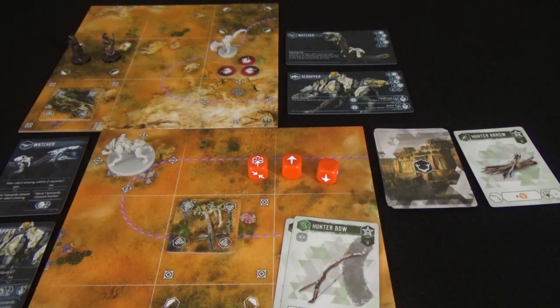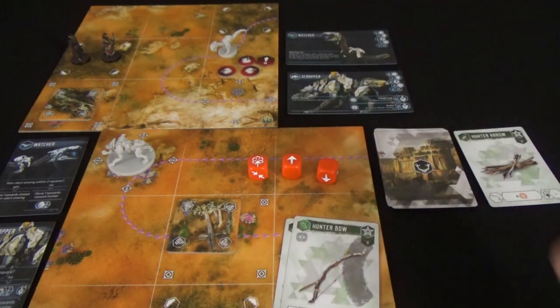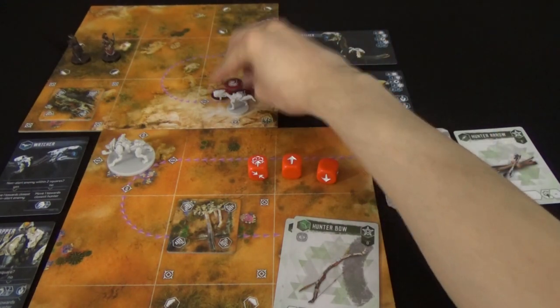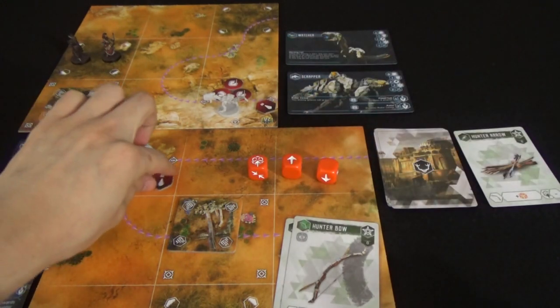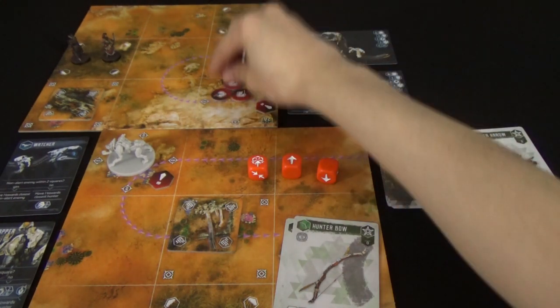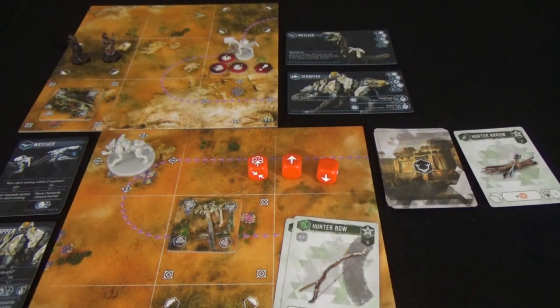Once the attack is resolved — even if we inflicted no damage — we will alert the machine. They don't take too kindly to being shot at. If this machine was adjacent to another machine, they would both become alerted, because machines traveling in herds notice when one of their own gets attacked in close proximity. But in this situation it didn't happen, so the scrapper can remain unalerted for now.